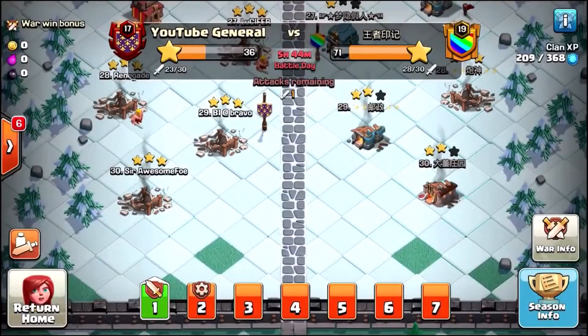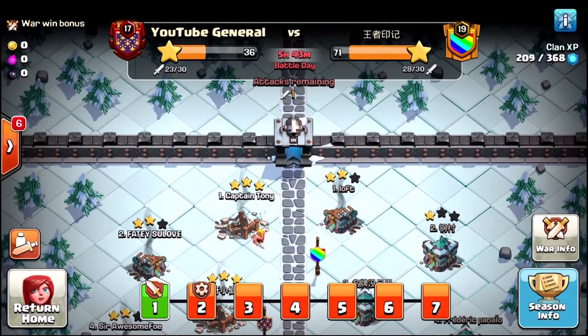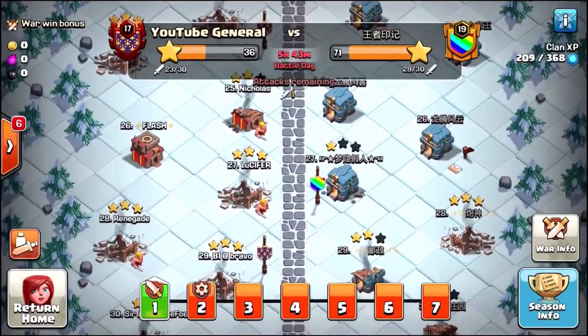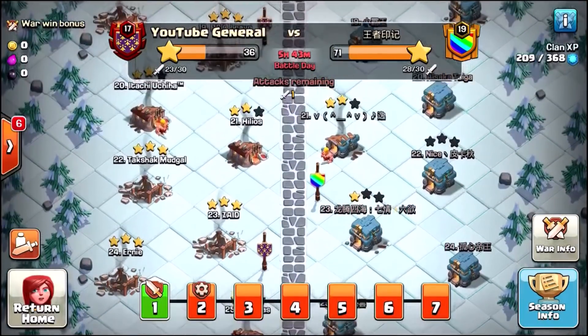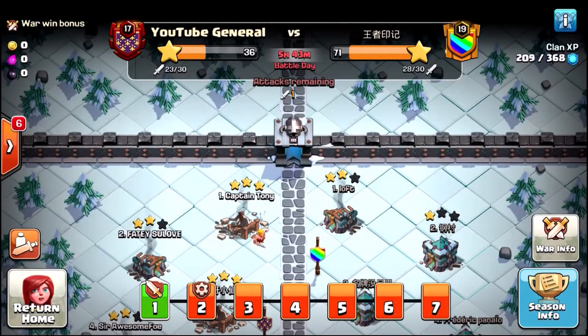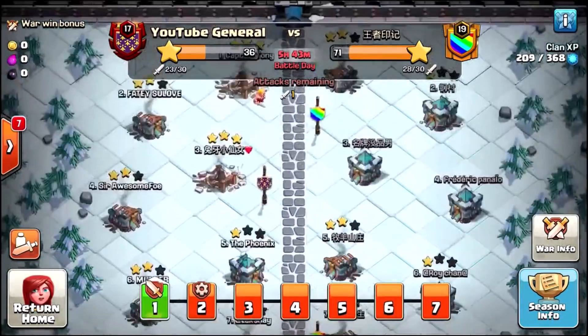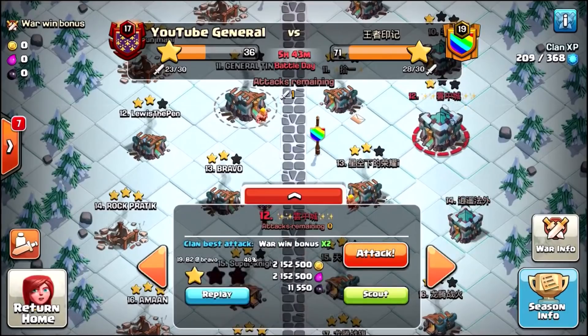Yesterday we started a new clan war season and Supercell has been really unfair — we have so many Town Hall 10s on our team and they paired us up with Town Hall 12s, not even 11s. We are getting absolutely crushed, 36 to 71 stars. We're going to try and pull some stars back this episode using a Power Potion to get max level troops and try to triple star a Town Hall 13 base.